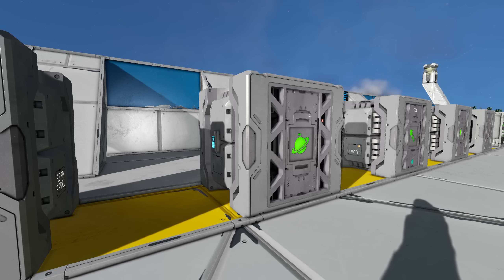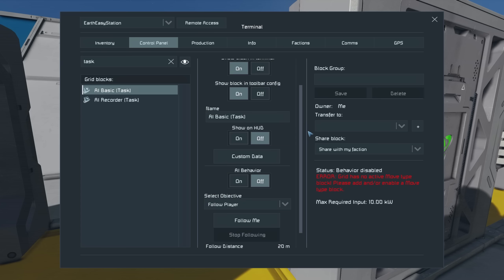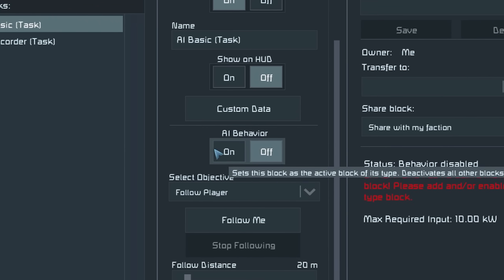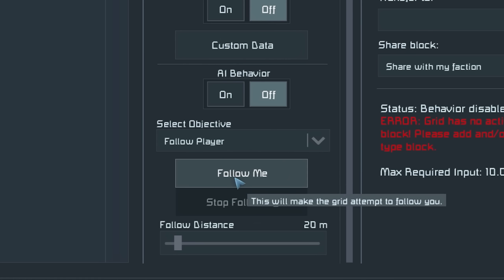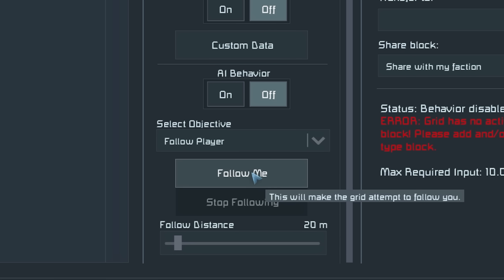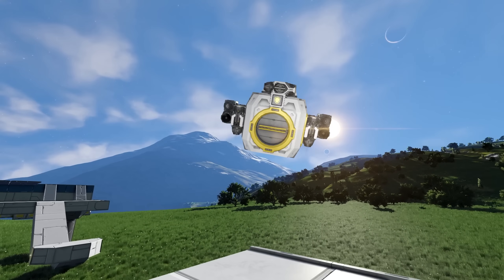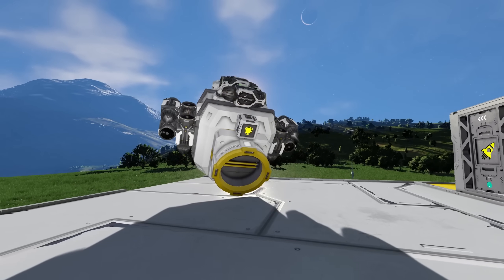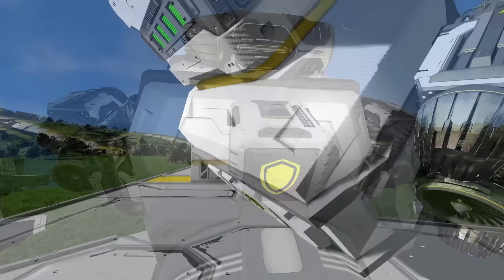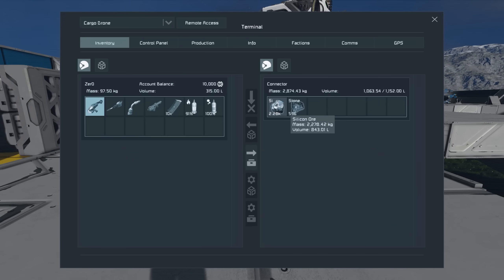It takes two AI blocks to build a flying drone, so the next one you'll probably need is the AI Basic Task, indicated by a globe symbol. In its terminal you can toggle AI behaviour on and off. By default it's set to Follow Player — you can click Follow Me and set the distance. I can demo this with a cargo drone set to follow me as close as possible. As I turn around, it turns around to face me, and I can always access the storage it has on board.